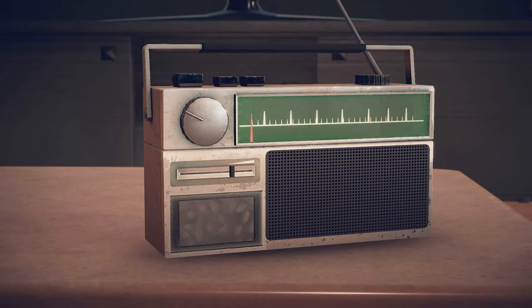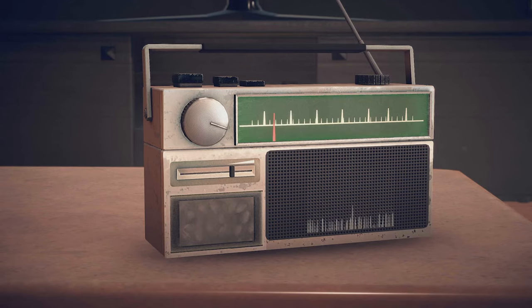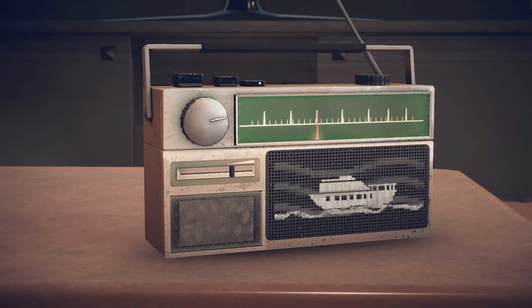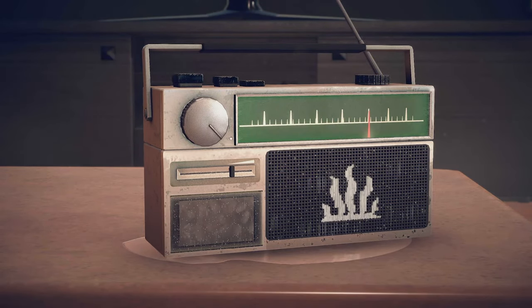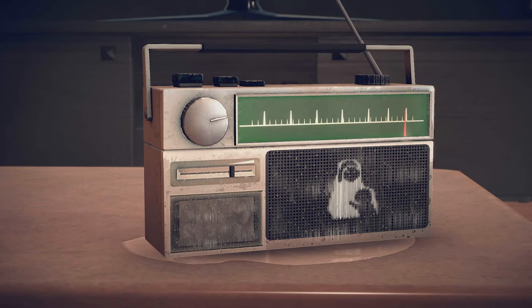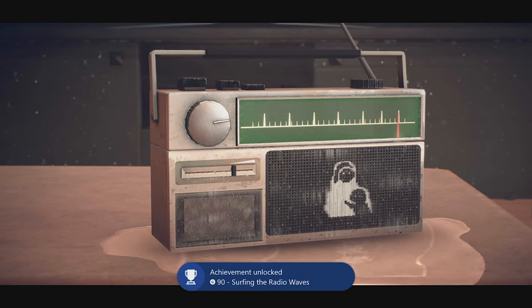When you get to the radio scene, interact with the rotating button and rotate it to the big spike using the thumbstick. Then press two buttons on the top left of the radio. Leave the big far left one. Do this for the first six spikes to see all animations. When you get to the seventh spike, if you have seen all animations, the Surfing the Radio Waves achievement will pop.